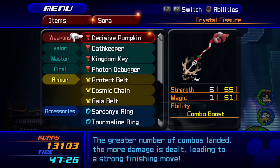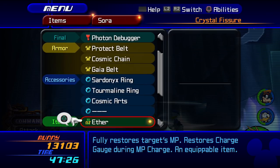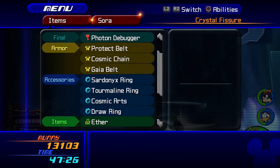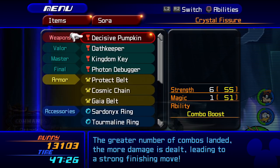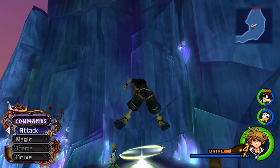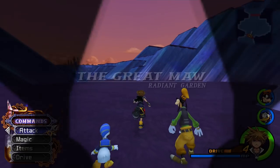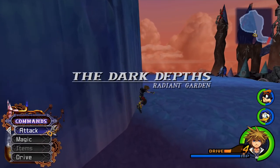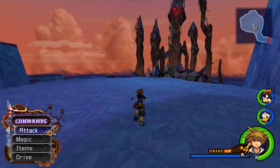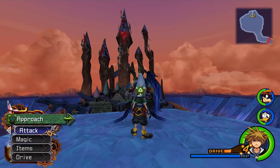I also got Decisive Pumpkin on Sora because it has Combo Boost on it, so it does a ton of damage. That is probably the best Keyblade to use for this fight, unless of course you have the Ultima Weapon, which we don't at this point. I also have basically the best stuff I could have right now. The only accessory I have is that Draw Ring. I also have Aethers because there is a very wonderful opportunity in this fight to heal up. This is in the Crystal Fissure right next to the Great Maw over in Radiant Garden. Look who's up here — let's talk to Sephiroth.